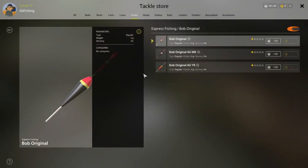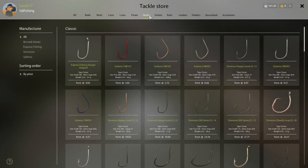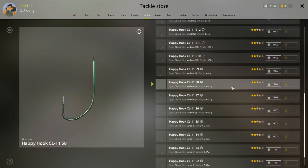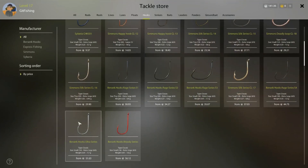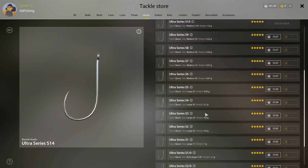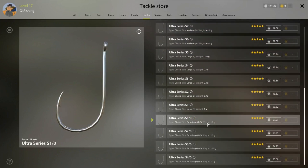I would also recommend getting a different kind of float just so you can see it a little better — it helped me out quite a bit. Hooks are pretty important. If you notice fish getting off the line, you need to get better hooks with better quality. I recommend getting medium eights for bream and the large ones for just about whatever you want once you get the money. I would go for the eight medium and then probably get the one-oughts, or you can test the bigger ones. Supposedly the bigger the hook, the bigger the fish you catch.